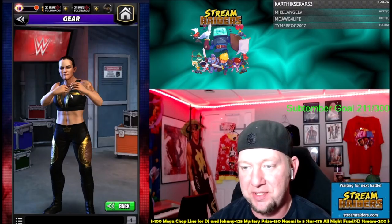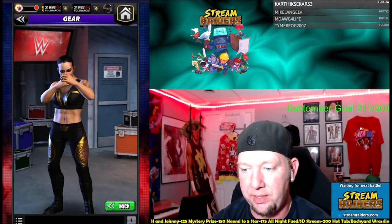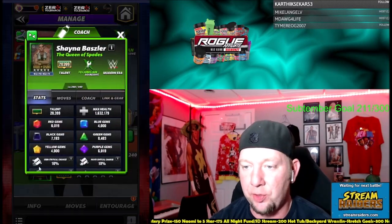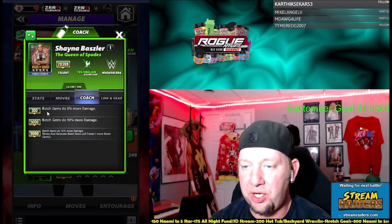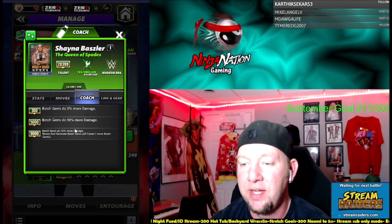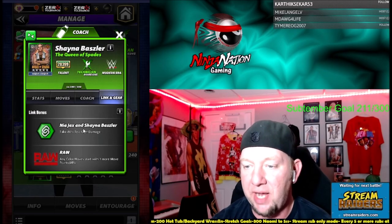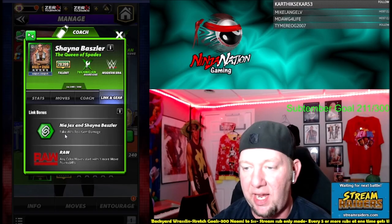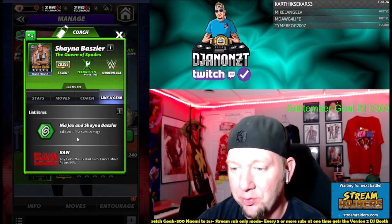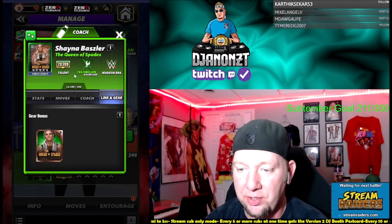She looks like she'll punch your face off. Let's take a look inside her poster. She is a coach — Botch Gems do up to 15% more damage at 9k, and also at 9k, moves that generate Botch Gems will create one more. She's got a Nia Jax and Shayna Baszler link — take 80% less gem damage. Make Nia relevant again! A Raw Link and a Modern Era Link. No gears.